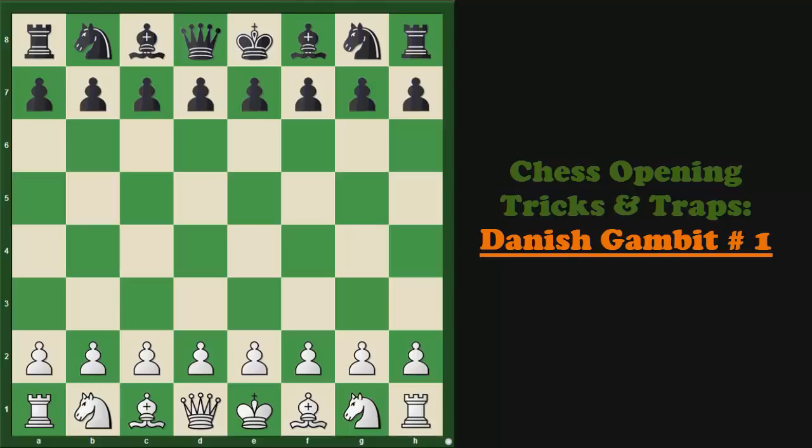Let's go through the moves. Pawn to e4, Pawn to e5, and now Pawn to d4, e takes on d4, Pawn to c3, d takes on c3, and now Bishop to c4, sacrificing another pawn. c captures on b2 and after Bishop captures on b2, we have reached the position which is known as the Danish Gambit Accepted.